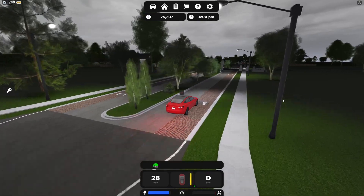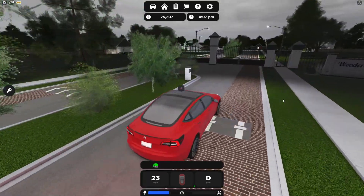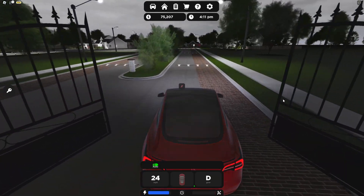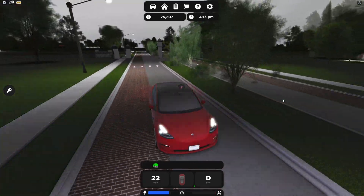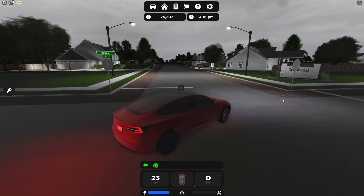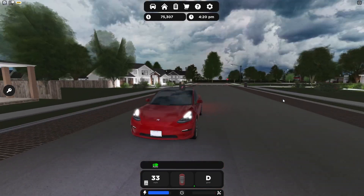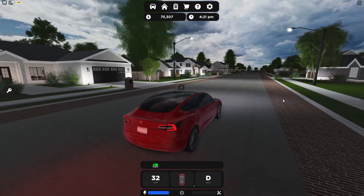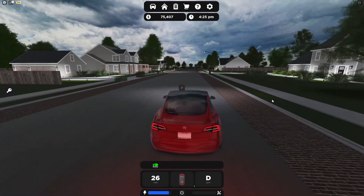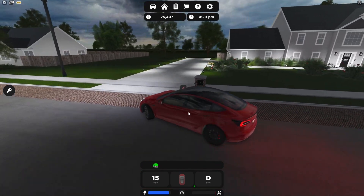This is a nice gated area. Let's go and get a house. All these houses are so nice and the graphics are really good too — my car looks so reflective. Let's claim this house here.